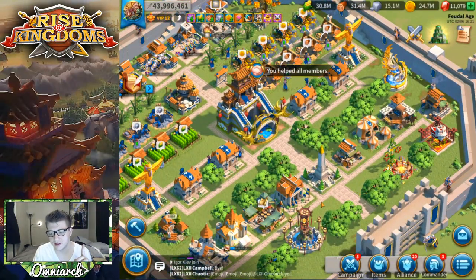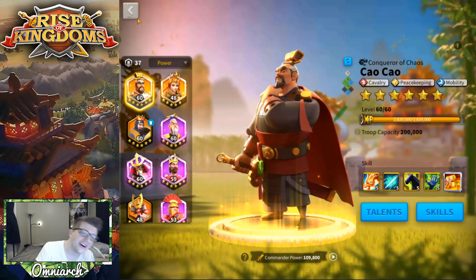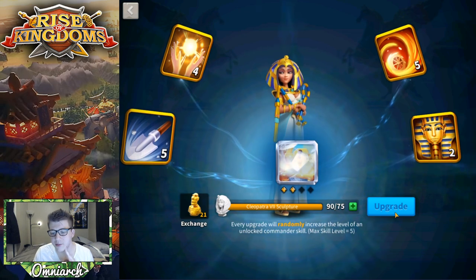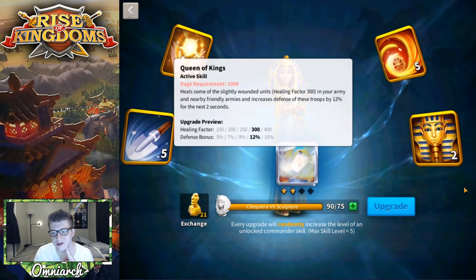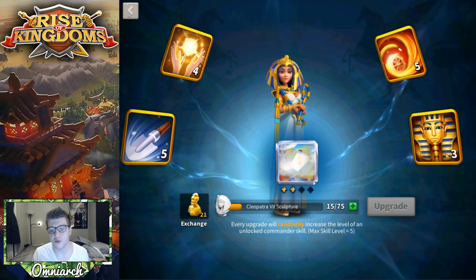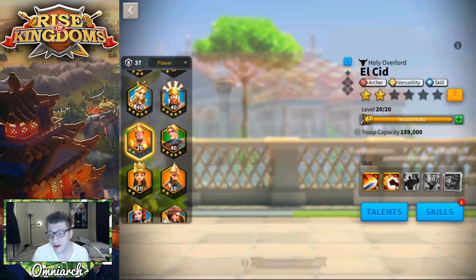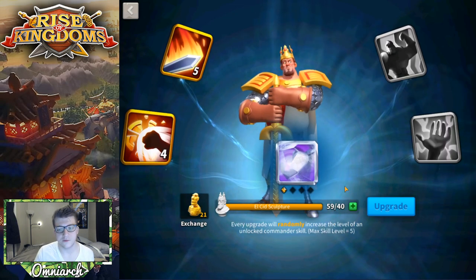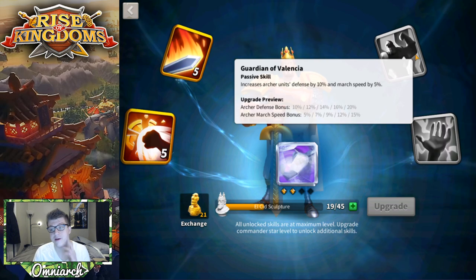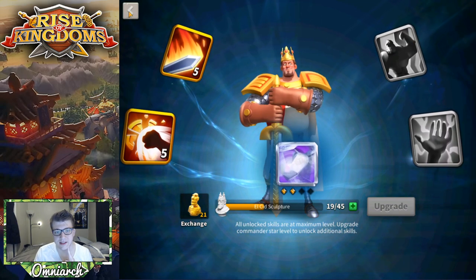Only three commanders I can do anything with. We can do one upgrade for Cleopatra — we have 90 Cleopatra sculptures, I guess that's nice for if my gatherers get attacked, but whatever. We have three more skill-ups before a max Cleopatra, I'm in no rush. We can get an El Cid upgrade — 59 out of 40. This is going to bring us to 5511 for El Cid, which is really cool. I have to decide: do I want to get him to 5551 or go all the way? I think we're going to do 5511 because that next skill is good.